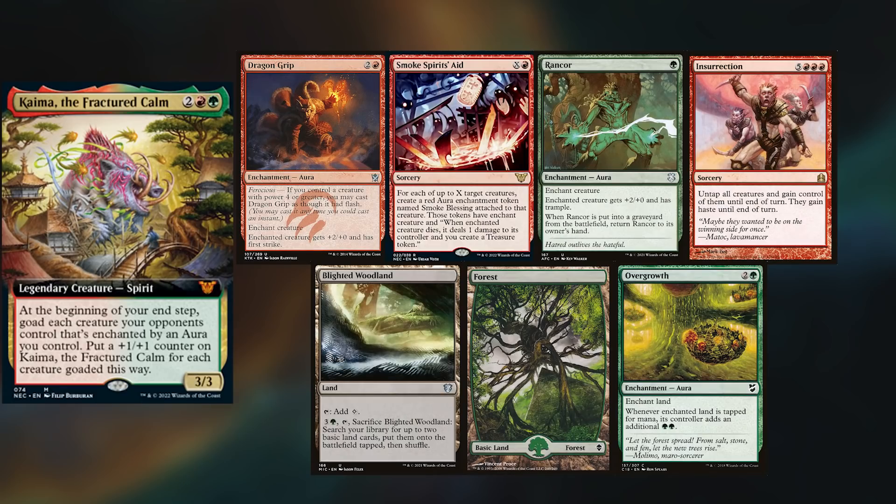Johnny is also back, playing Kyma the Fractured Calm, keeping Dragon Grip, Smoke Spirit's Aid, Rancor, Insurrection, Blighted Woodland, Forest, and Overgrowth. Shane wins the die roll and starts us off.